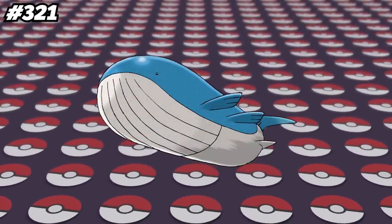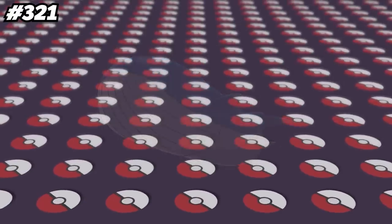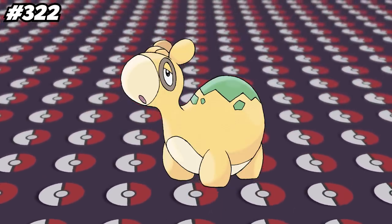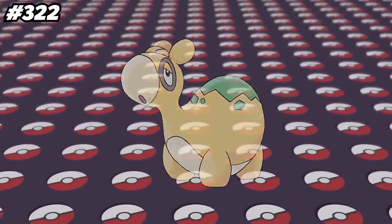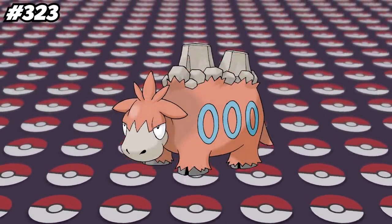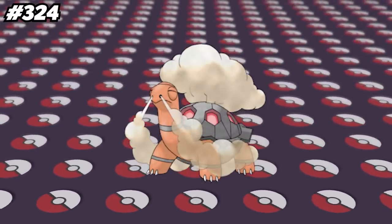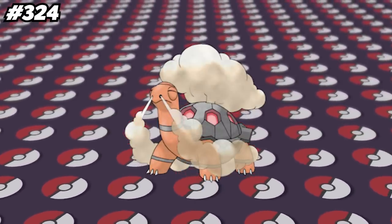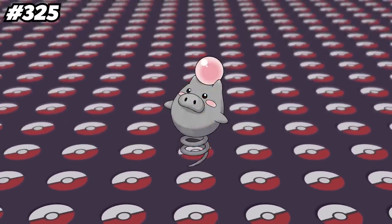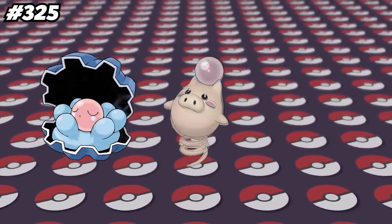Wailord is the tallest non-legendary Pokemon, standing at 47 feet 7 inches tall, or 14.5 meters. Back in 2015, there was an event Numel that could only be obtained in Japan, and what makes it unique was that it was an event Pokemon received as an egg. Some of Camerupt's Pokedex entries say how the volcanoes on its back erupt every 10 years, but other entries say they erupt whenever Camerupt gets angry. Prior to Gen 5, White Smoke was Torkoal's signature ability, but now it shares that ability with Heatmor, Sizzlipede, and Centiscorch. Spoink's Pokedex entries say how it got the pearl on its head from a Clamperl, which makes sense since they're both pink, but Shiny Spoink has a grey pearl while Shiny Clamperl has a gold pearl.